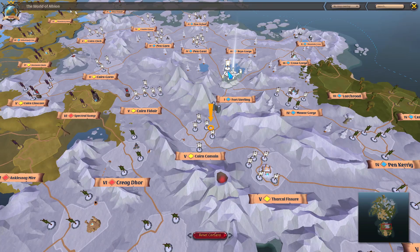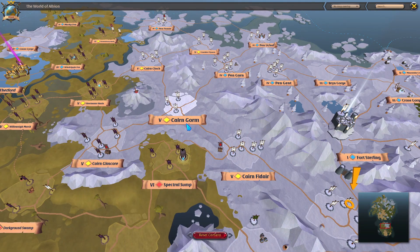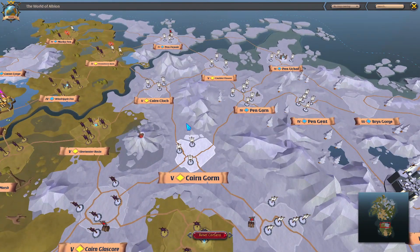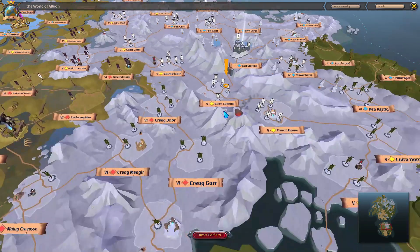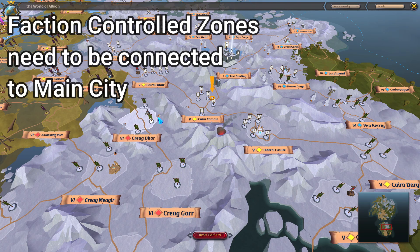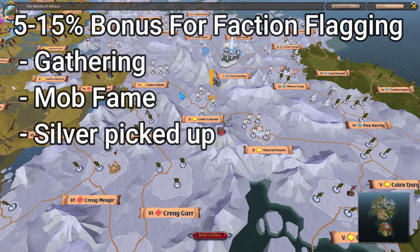The way the bonus scales is based on how many zones away from Fort Sterling you are. One zone out gives 5%, two zones gives 10%, three or more zones gives 15% — the maximum. Something to watch out for: if you go through certain tunnels or paths, you might lose your bonus entirely because there are no Fort Sterling base camps there. You need to have control of the connecting zone to receive the bonus. If you move into an uncontrolled area, you will not get any bonuses at all — so keep that in mind when trying to use these bonuses.